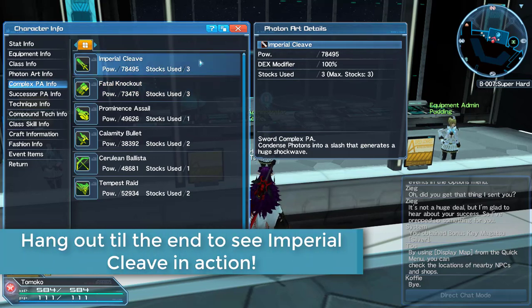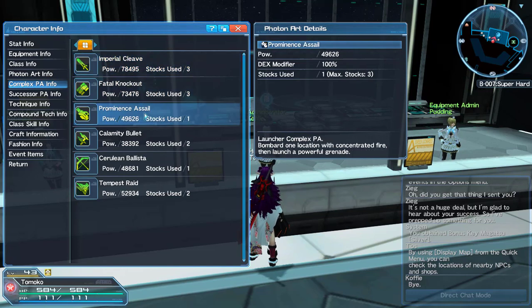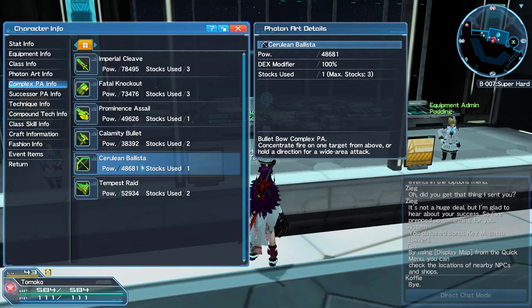It uses three stocks and you start off with three, so you'll want to do those two quests to increase your stock. For sword, you have a one-hit move — save it for the right moment. Same thing with knuckles. Rangers can shoot five times with their stock up, which is great for whittling down a boss quickly or clearing a large group of enemies. Calamity Bullet gets two shots with max stock; Cerulean Ballista gets five; Tempest Raid gets two.